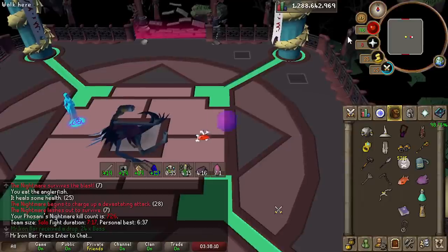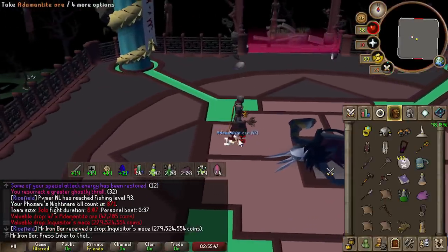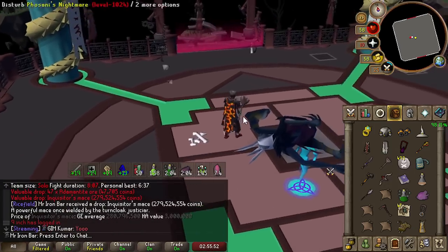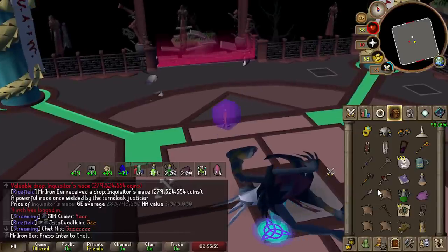New PB — 7.1 kills an hour. I got a freaking mace! No way, I got another mace. It's been a long time since I got one. That would be the fourth one.